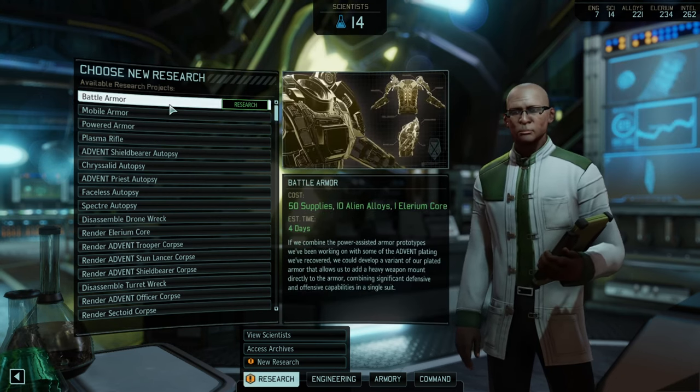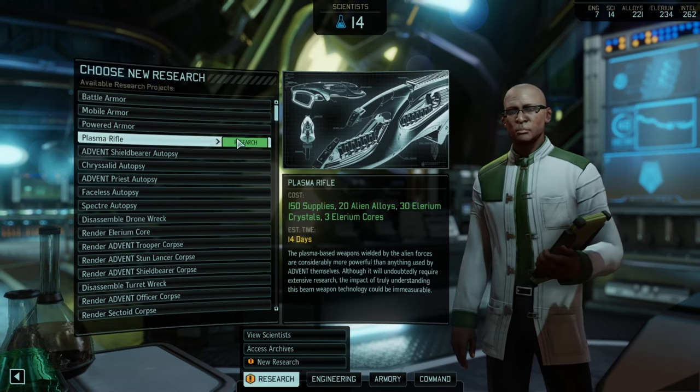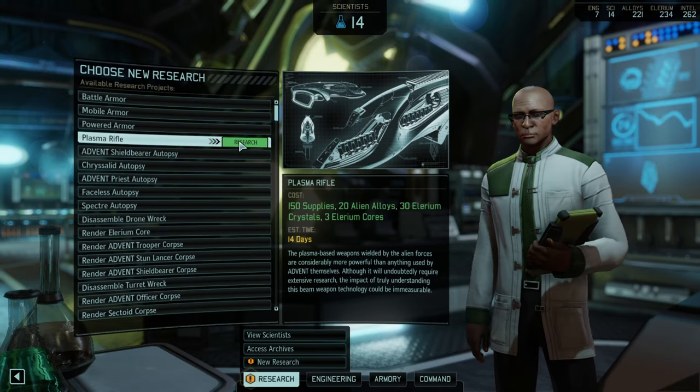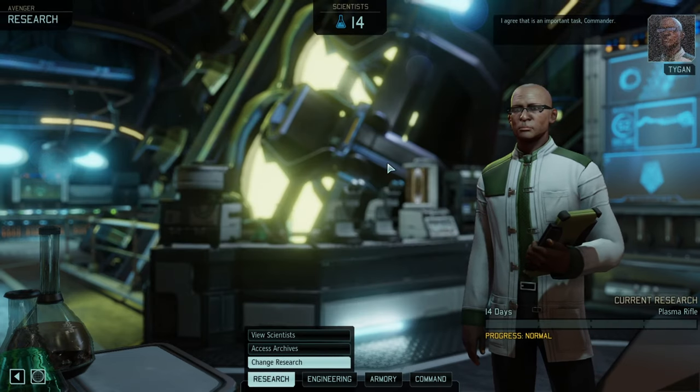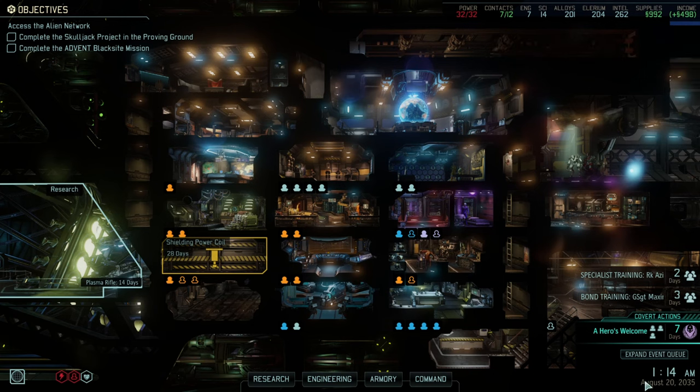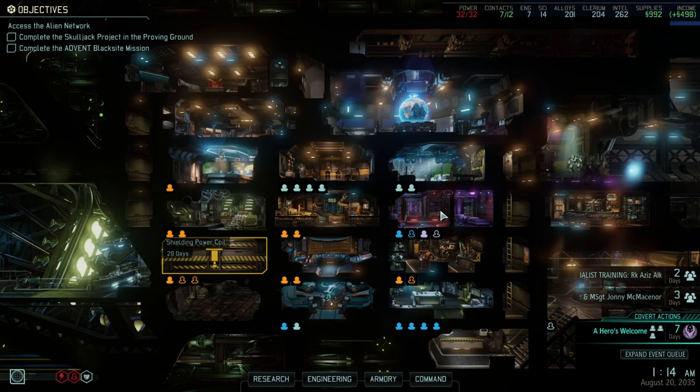We could go powered armor, battle armor, or mobile armor, but none of that at the moment. I want it all and I want it right now — plasma weapons, 14 days. We are going to be well ahead of the curve; it's still August and I am going for plasma weapons. Very proud to snowball that deeply into our direction.